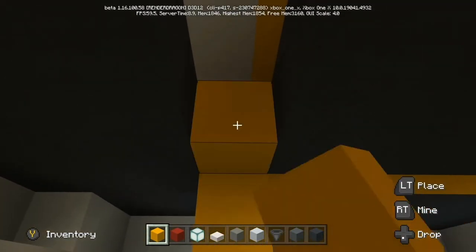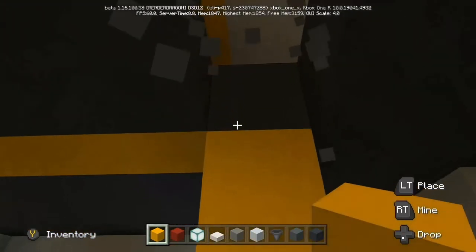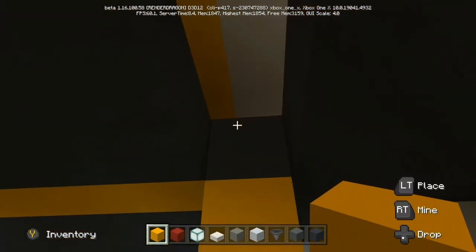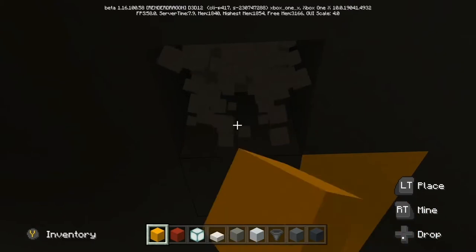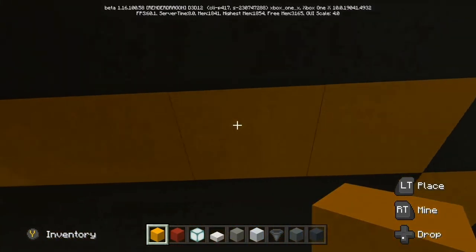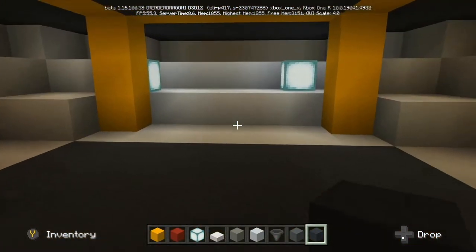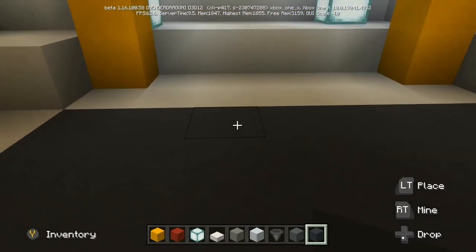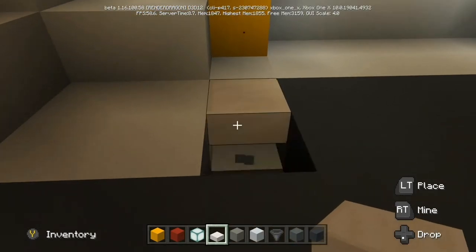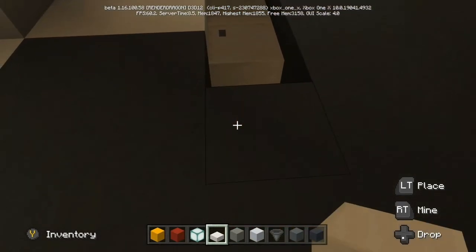I'm going to use that space for engineering and make it a little bit grander than what it was on my Enterprise A. At the end of the day, I wasn't trying to make a carbon copy of the previous enterprises I've made in the past — I really wanted to try something different on this interior, try a couple of new things, build it in a somewhat different way. But the overall layout of the ship deck to deck is very similar.